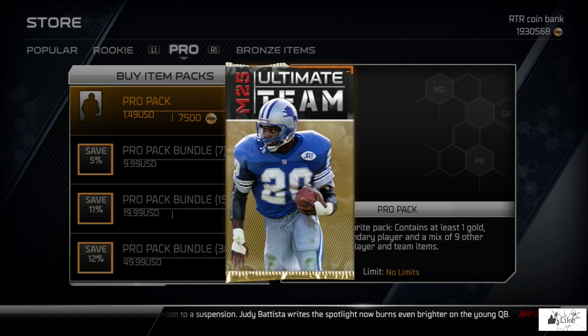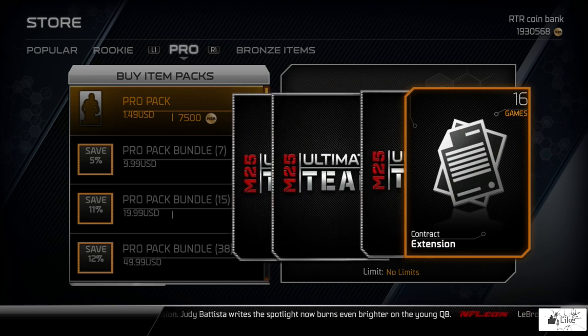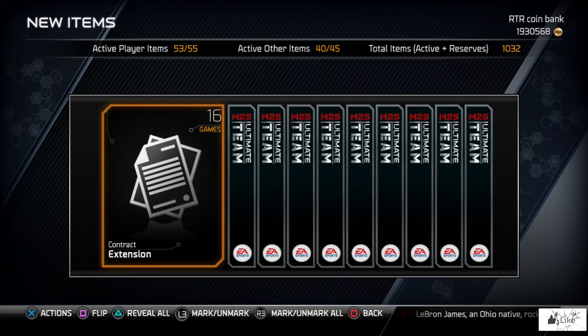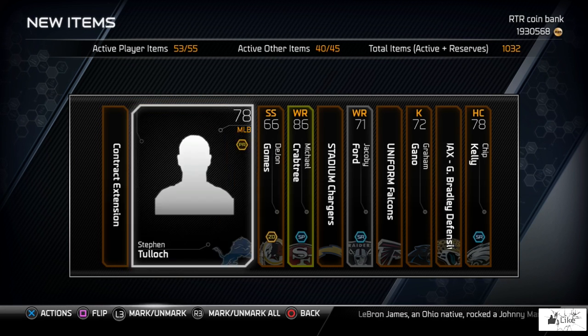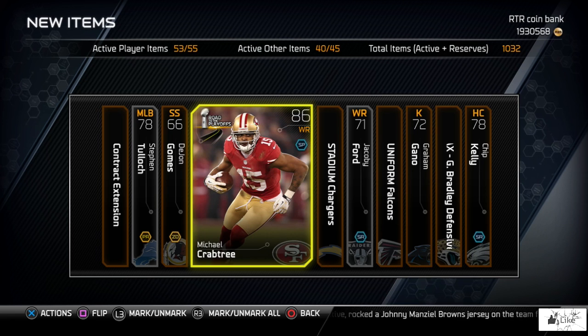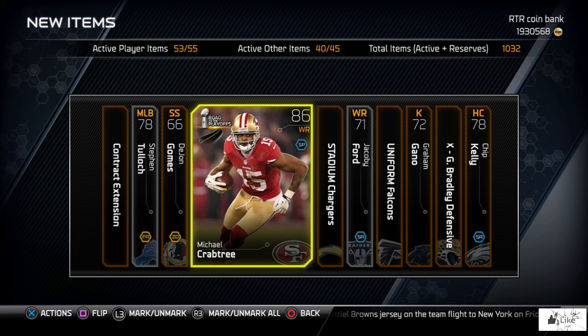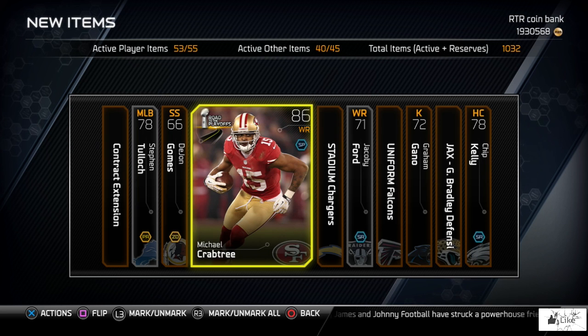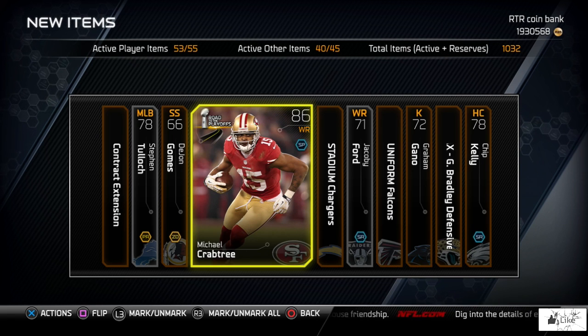This is my last pack for today since we have golden tickets coming tomorrow. Reveal all — 86 overall Michael Crabtree, I'm satisfied with that. What better way to end today's video than by teasing you guys with the stats of all four golden tickets slated to release tomorrow. At the time of doing this video I'm not quite sure of the exact stats — I saw the picture briefly before starting.